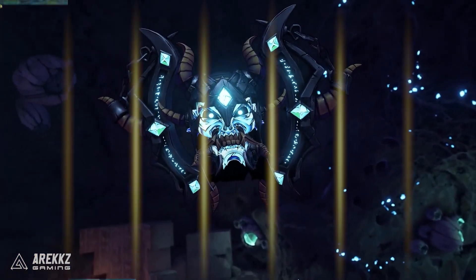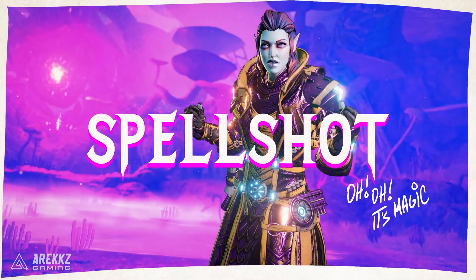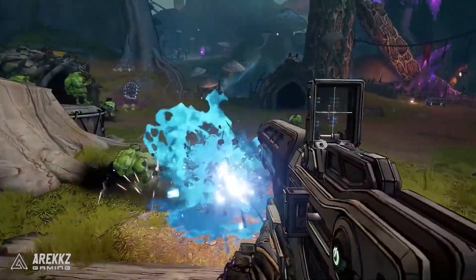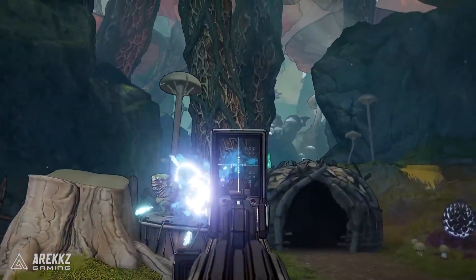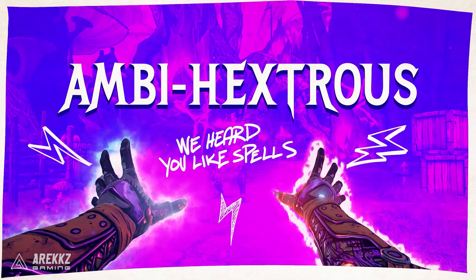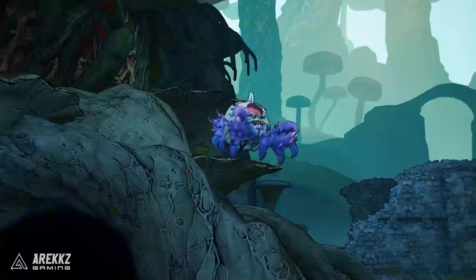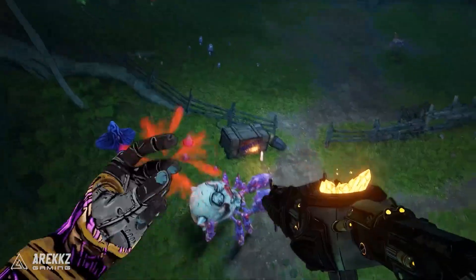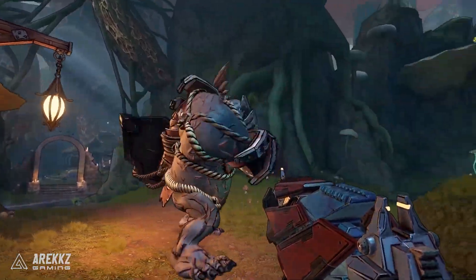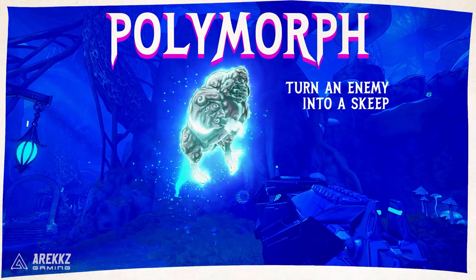If you do like spells you also have the Spellshot. These are about combining spells with guns and is actually one of the classes that allows you to equip two spells, which is a unique aspect of this game. Their spell weaving abilities increase spell damage and fire rate as they cast spells or reload. They also have the rather funny ability to polymorph enemies, turning them into giant harmless skeep, which can take even the most ferocious enemies and put them on a cooldown.